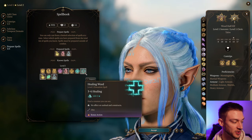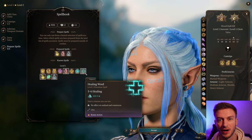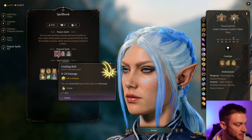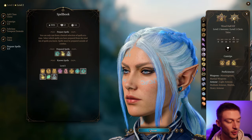Healing Word is also another great one. The reason it's so powerful is that you can use it to revive your downed party members, so that can be really effective. If you want, you can go with Healing Word instead of Guiding Bolt, or take off Command and take Guiding Bolt — any of those four will be great.